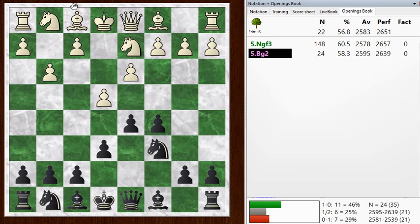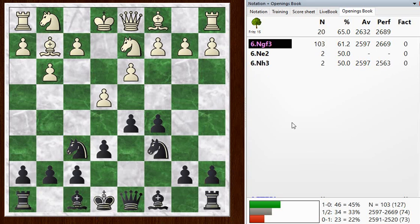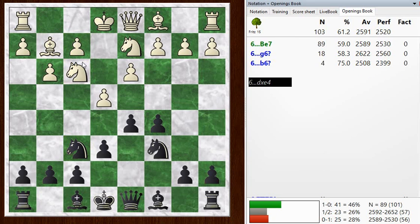He went Bishop G2. I went Knight F6. And then he went Knight to F3. So it looks like we're following known territory. Now I branch out - I don't know this opening, and so I play a move that's not in the opening book. But looking at it later with the chess engine, it seems like what I played is just fine.